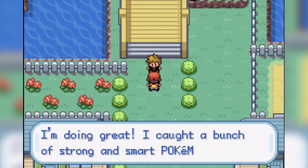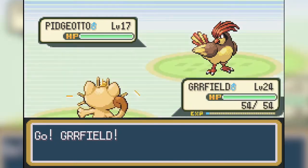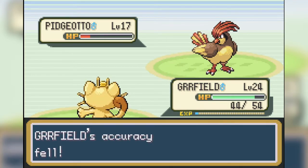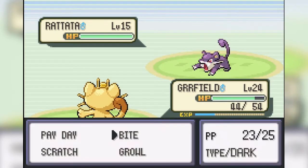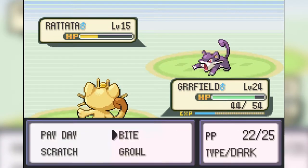Now it's time to face our rival. This battle was kind of difficult. His Pidgeotto, which he leads with, uses Sand Attack on us most of the time and we begin to miss most of our moves later in the battle and eventually lose. I try to bite it to avoid having my accuracy lowered, but it doesn't work this time. Rattata is next, and it usually does quite a bit of damage to us with Quick Attack, but we are able to beat it this time without being hit.